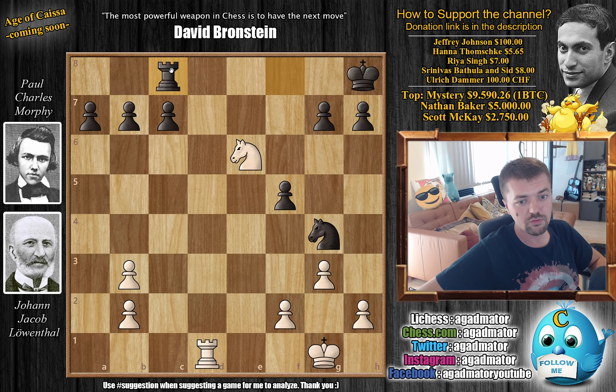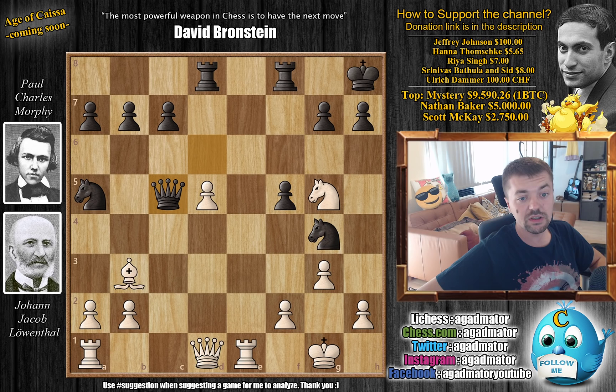But even if you do Rook to C8, you're going to allow this Rook to come all the way to D7. Morphy is up a pawn for the moment but you're going to win one of them. Nothing special really happens. So instead, after Queen to C5, we have a different idea — we have Queen to E2, just defending the F2 pawn.